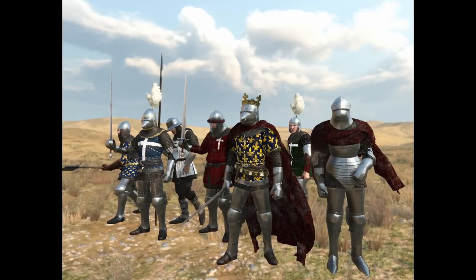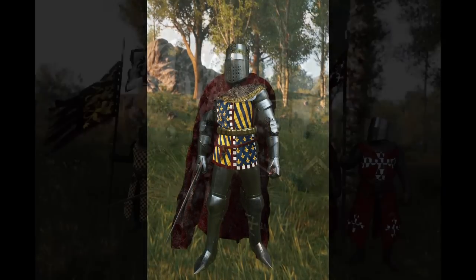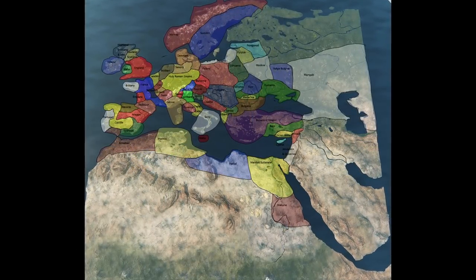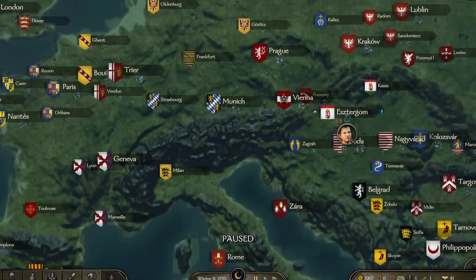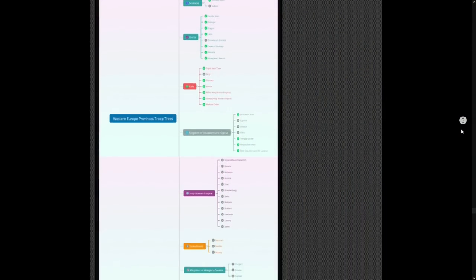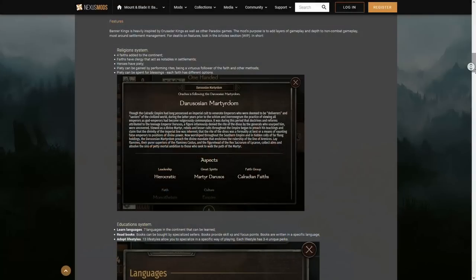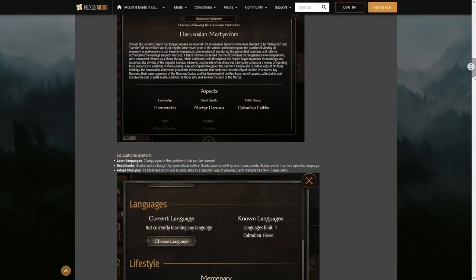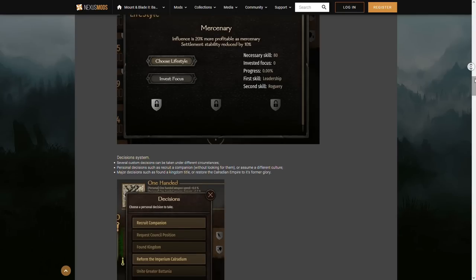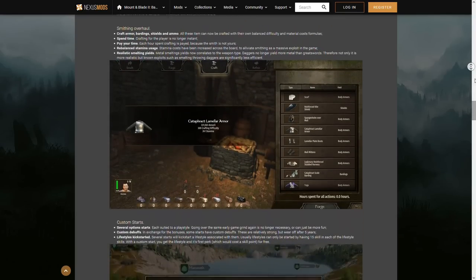Europa at Bellum is set between the late 13th and mid 16th century and aims to create a fictitious medieval world spanning from the isle of Britain to the deserts of the Holy Land. The mod seems to be very ambitious, with large troop trees and a huge amount of armor pieces and weapons. Europa at Bellum will also include a custom version of the Banner Kings mod, which brings things like religion, education, settlement management, a court system, a smithing overhaul, and many more features to the game.